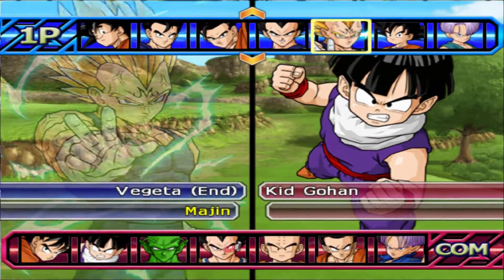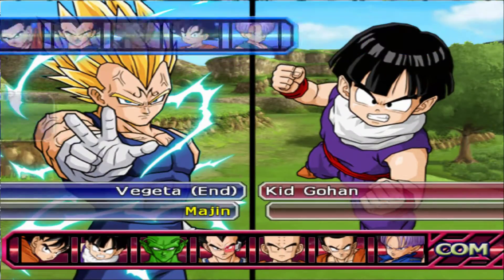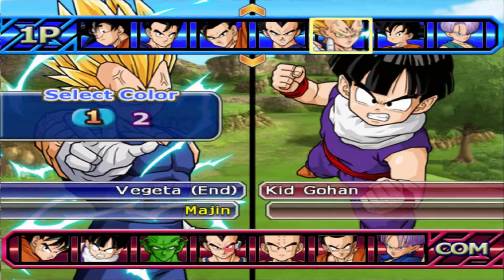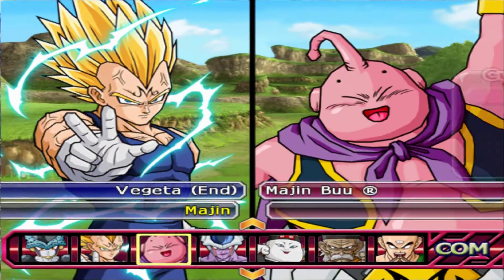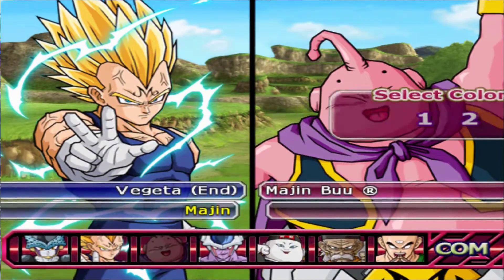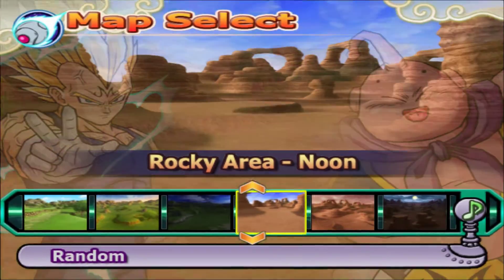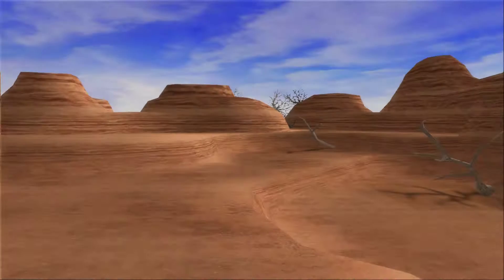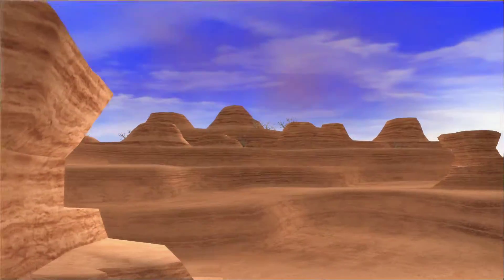This battle will be me choosing Majin Vegeta for the customization setup, first color, and I'll be going up against Red Potara Majin Buu. Fans of the series should obviously remember this fight — the Rocky Mountain area where Vegeta showcased his final explosion. Well, he sacrificed himself, but it was a pretty cool fight and that's what I'm here to recreate.